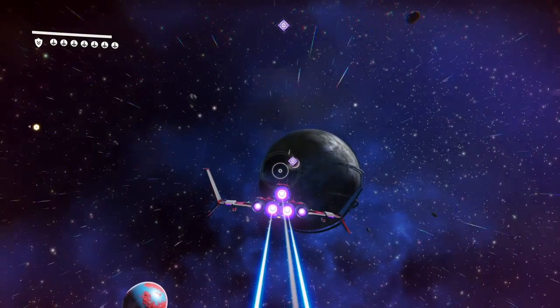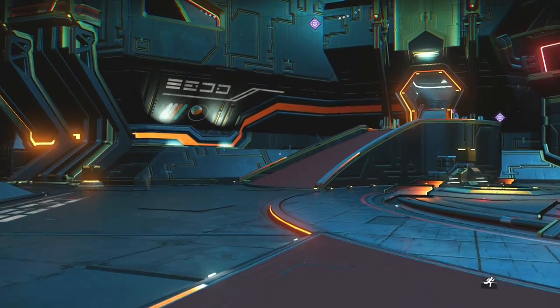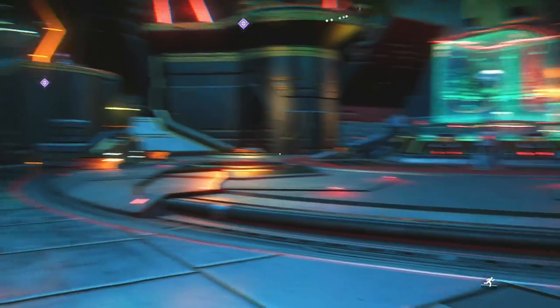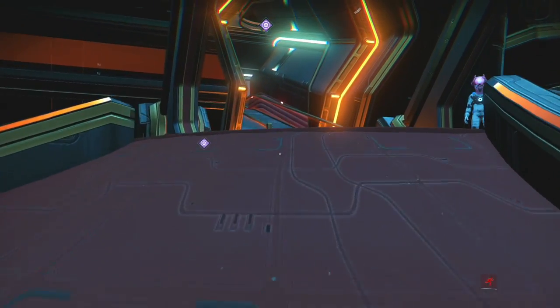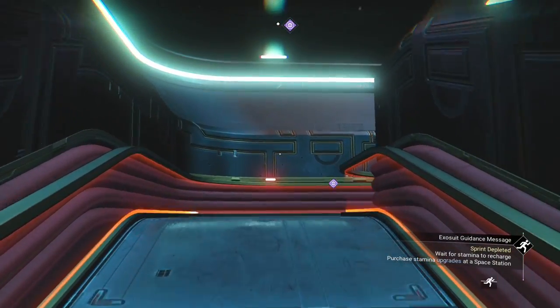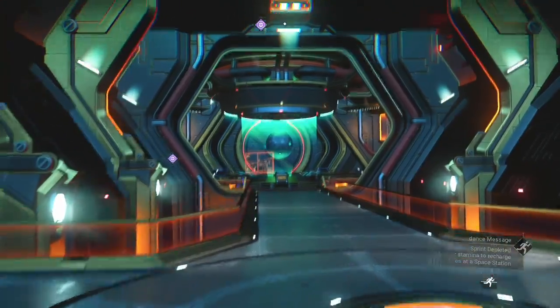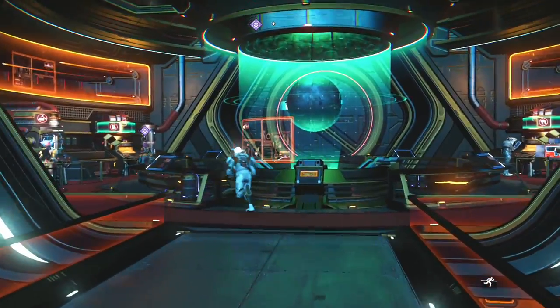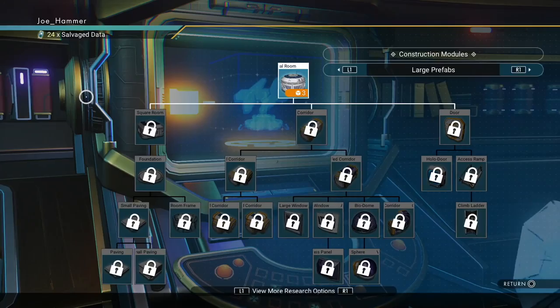Find yourself a space and head on in. So once you're inside the Nexus, I'm going to keep this long form just so that people can see the entire route. We're going to want to head right to the very back room, and we're going to want to come to this central machine right here.